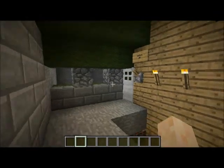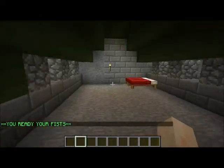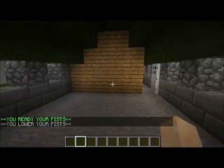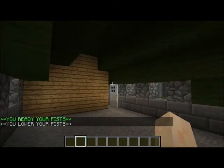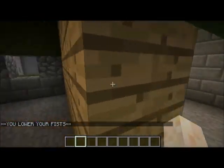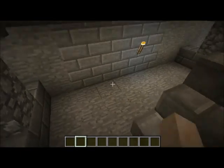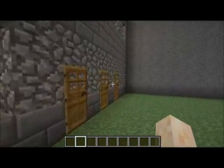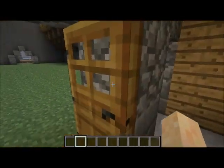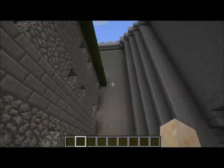Up here we have one of the first prison cells. It's pretty bright — we've got a double bed and a nice general area for activities. So we head back down and can head into the public courtyard, where prisoners could come and interact with family members and whatnot.